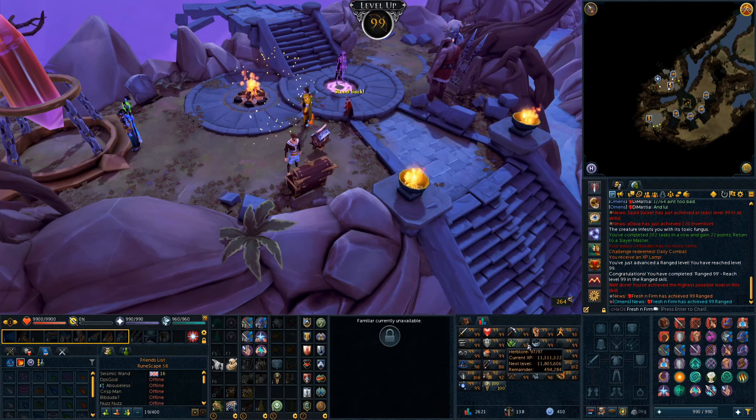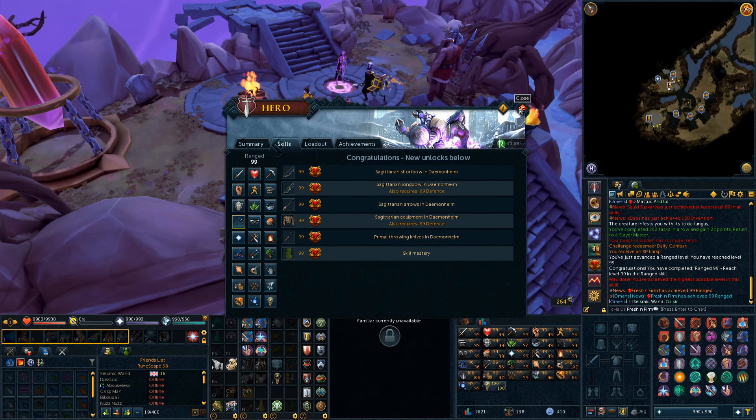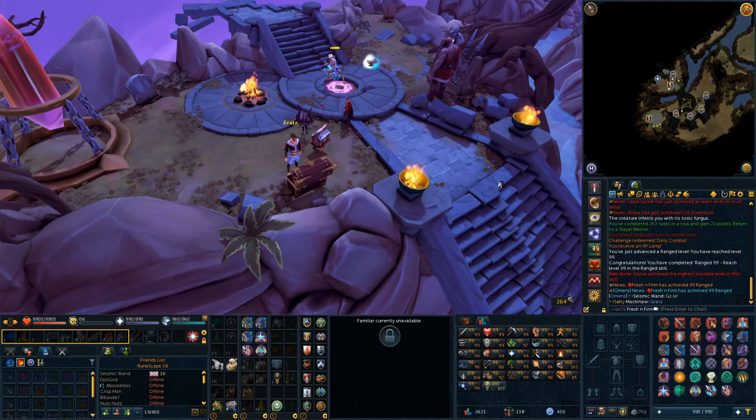So we get the cape, which I believe just acts as an Ava's Accumulator when you're wearing it, so not that useful. The Sagittarian Shortbow has unlocked, as well as the arrows, so pretty sweet. We're going to go ahead and probably do a bit more Dungeoneering. Although I do really need to get back to some Hellware — I've kind of been delaying on that this week. I do want to do it so I can start doing some of the higher-level bosses with my Nox staff. I'll see you guys in the next clip.